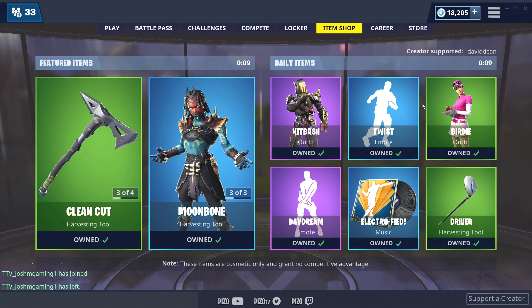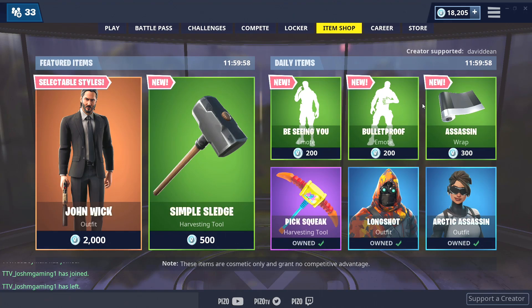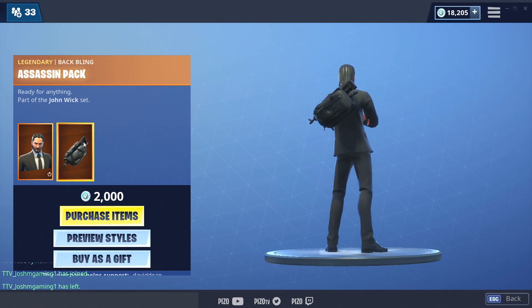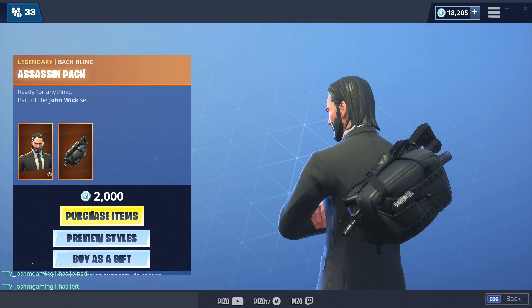You already know what time it is — May 16th, 2019, 6 a.m. What's in the item shop today? Fortnite has John Wick and the Simple Sledge, the Seeing You emote, Bulletproof emote, and the Assassin pack. John Wick has selectable styles, and his back bling is the Assassin pack — that's pretty cool, I like that.